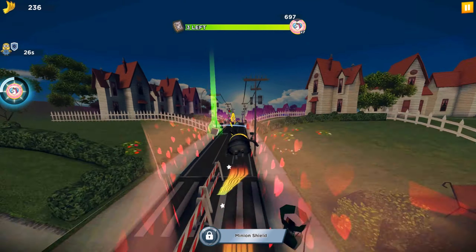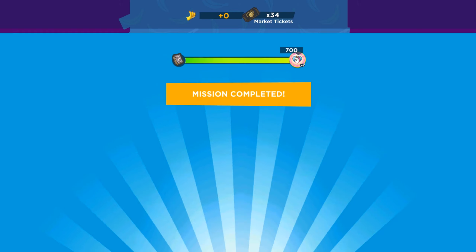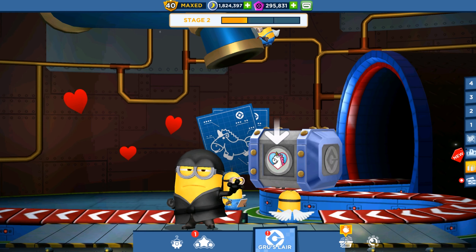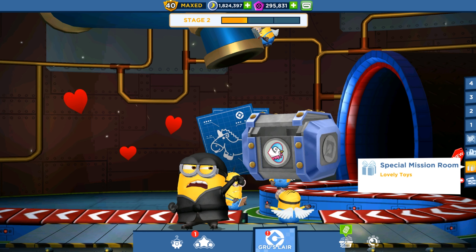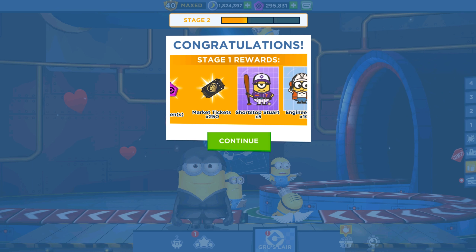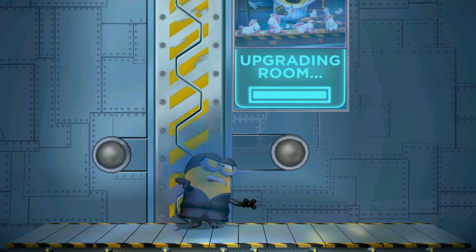After collecting three special items we completed the first stage. The first stage had us running in a residential area collecting some manuals. Now on the second stage we will visit a different location. Let me quickly open the first stage reward with our ninja minion. The Lovely Toys special mission is related to Valentine's Day, so we got hearts and angel wings, Pajama Bob cards, Engineer Shortstop Steward minion cards, market tickets, tokens, and the Lovely Toys Stage Silver reward.